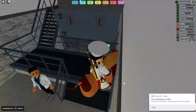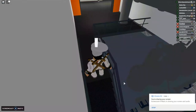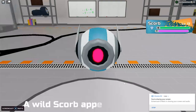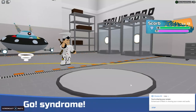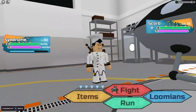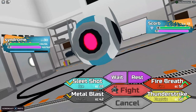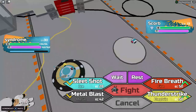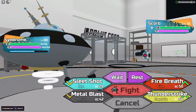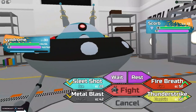Hey guys, welcome to my new video. Today I'm going to be showing you the best moves for Guard Drone. You'll need cores and bits of equipment to get what you need. I've got fire breath, thunder strike, sleep shot, and metal blast. The best move is fire breath — it requires one power core and four flame cores.